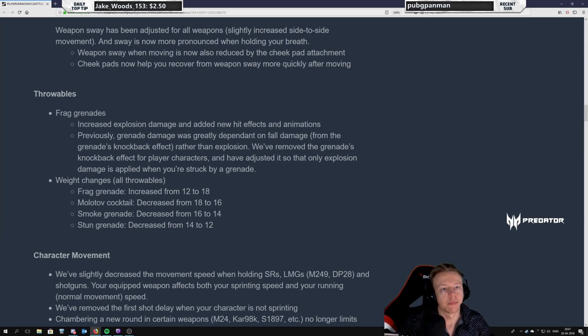Weapon sway has been adjusted for all weapons — slightly increased side-to-side movement. Weapon sway is now more pronounced when holding your breath, so holding your breath is not as good, meaning a cheek pad will be better. Weapon sway when moving is now also reduced by the cheek pad attachment — so if you're scoped while moving you're going to have less movement with the cheek pad. Cheek pads also help you recover from weapon sway more quickly after moving. Cheek pad is buffed.